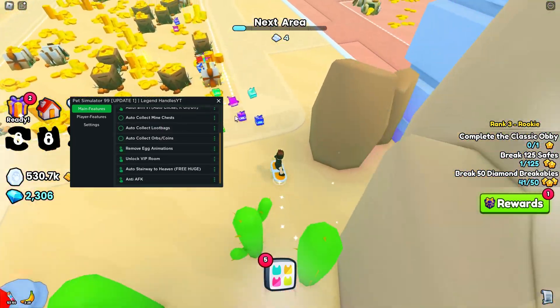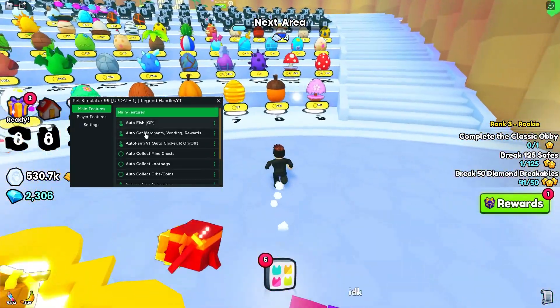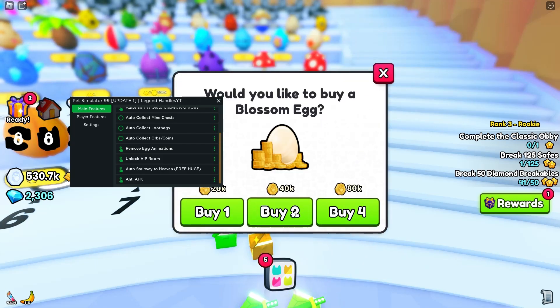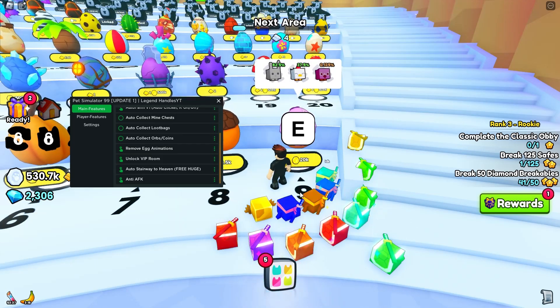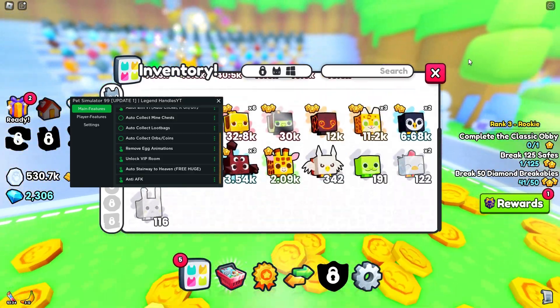There's remove egg animations. So if we go home and you're opening up eggs, you can simply remove the animations by pressing that. Then you can just buy them and it'll remove the animations really fast, arriving in your inventory.